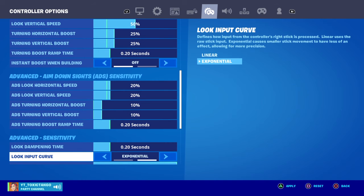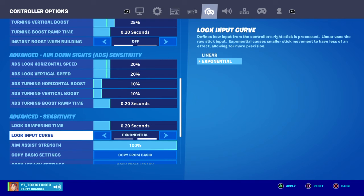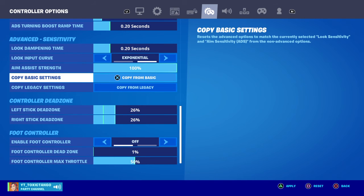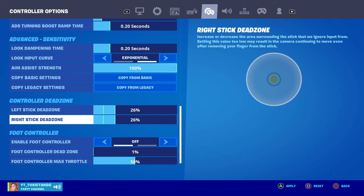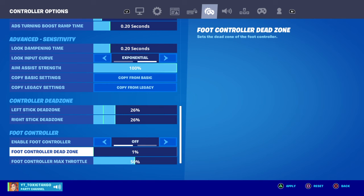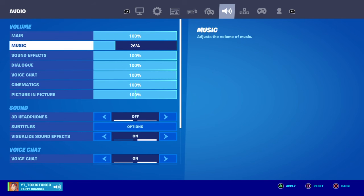The look input curve is set to exponential. Aim assist is at 100. Copy base settings is copy base and copy legacy settings is copy from legacy. Left stick dead zone is at 26, right stick dead zone is at 16. Enable foot controller is no, foot controller dead zone is at 1, and foot controller max toggle is at 50.